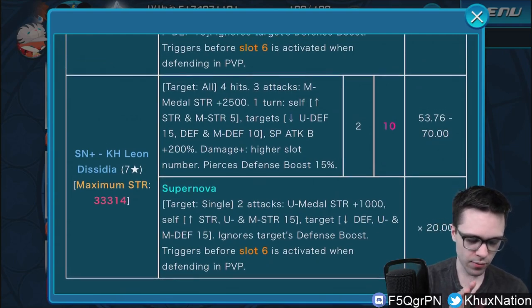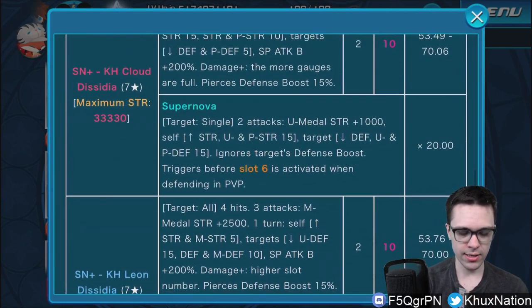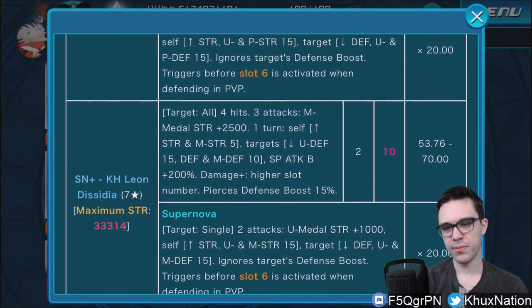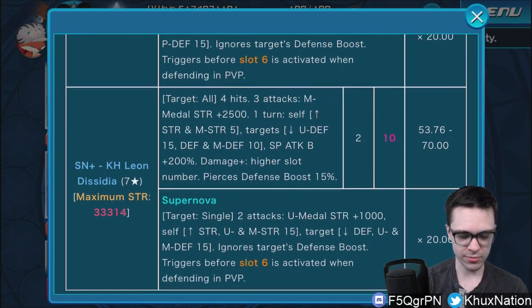Now for Supernova Plus Kingdom Hearts Leon Dissidia — I think it's basically the same exact thing just the magic version. Yeah, it's literally the same exact thing just the magic version; the damage multiplier is just slightly different: 53.76 to 70. Otherwise the rest of it is almost exactly the same, just the magic version.